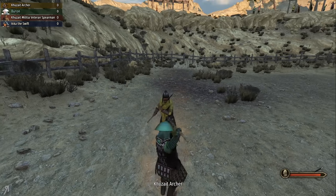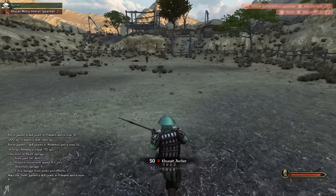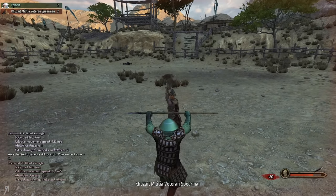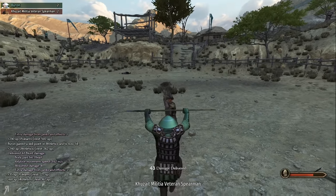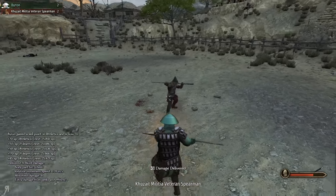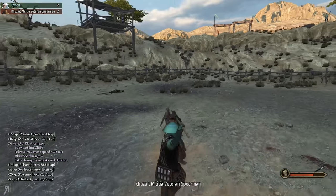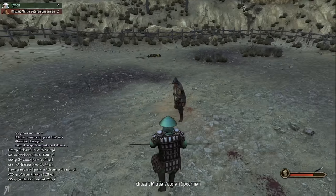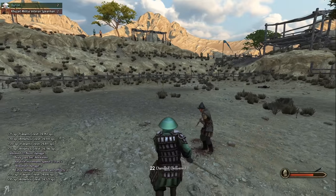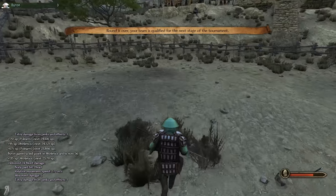We're against the Kuzate archer right here. In the head — yes, that's what you get. This guy's a spearman, so he might actually have a little bit more polearm skill. As you could tell, he was much better than the previous opponent.